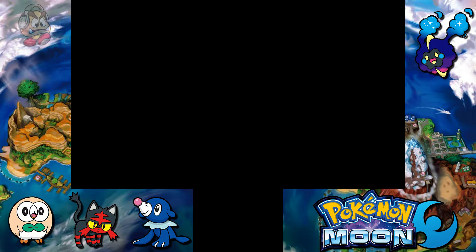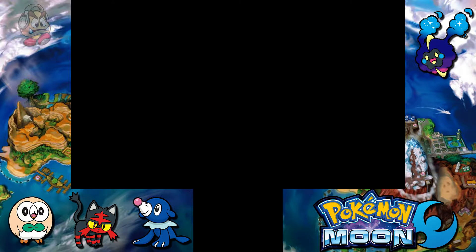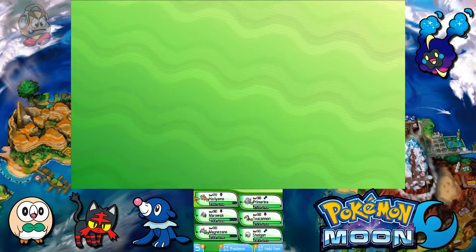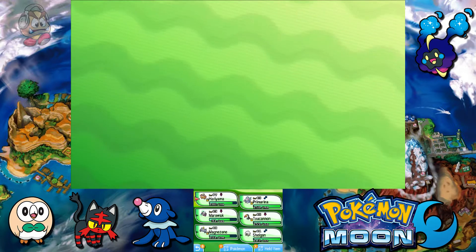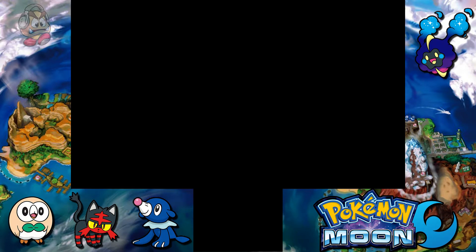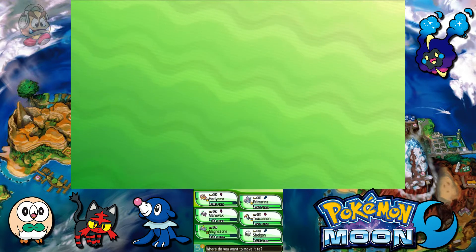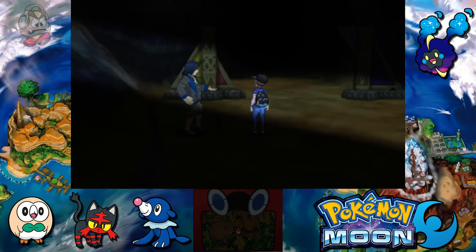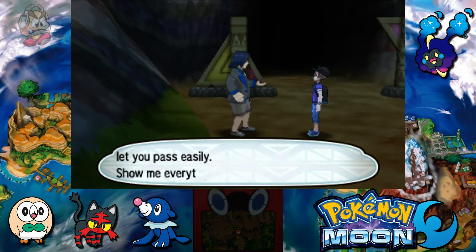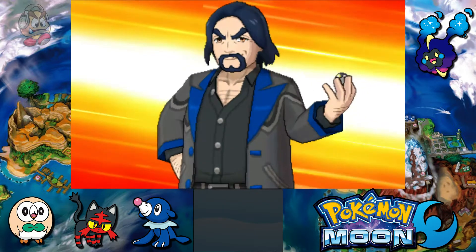We have one more battle before we end this episode, so let's recover Hariyama a bit and make a little change to the party. I want Magnezone ready with Flash Cannon because it has a Steel-type move. There's a veteran trainer ahead — he says the altar is just a little further so he can't let us pass easily. This altar must be behind him, so let's beat him now and then go to the altar next episode.